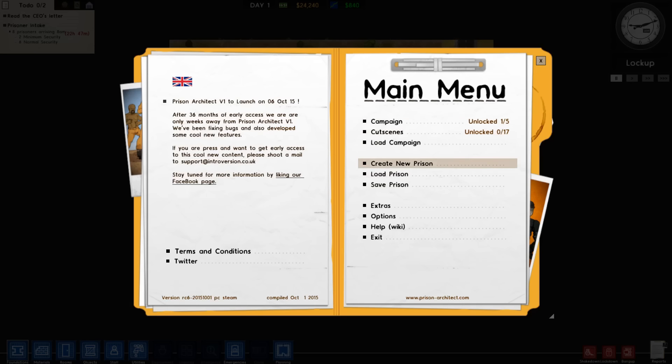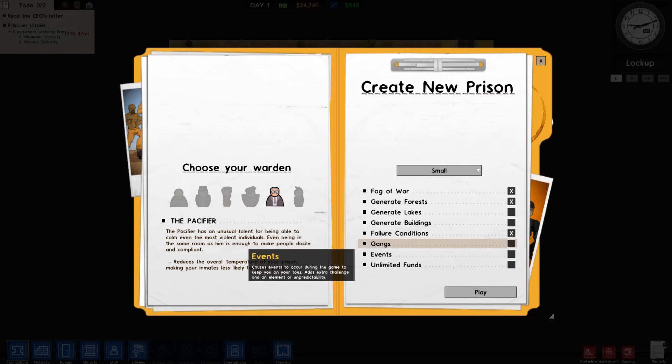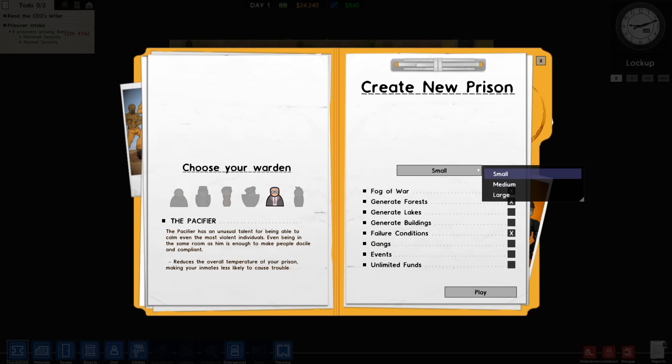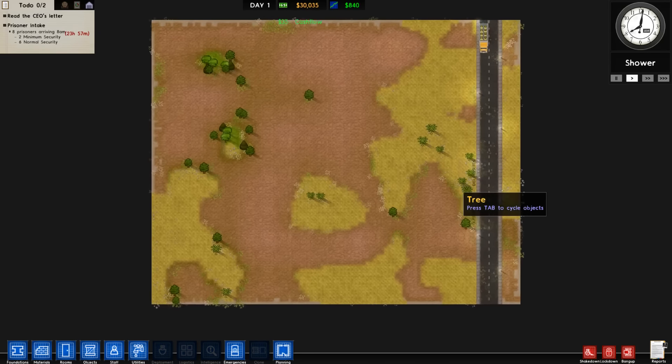What I'm going to do is create a new prison. I actually progressed through the campaign on my other save which got destroyed when my computer died. So I'm just going to create a new prison here which is the sandbox mode. First thing you need to do is pick your warden. I'm going to pick the guy that does less trouble for your people, and then you have all these different options you can choose from — the size of the layout and all these things. So I'm just going to choose the default settings right there.